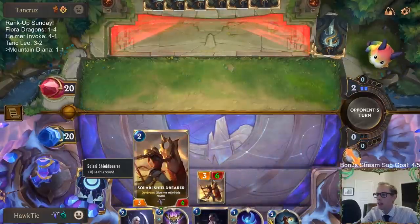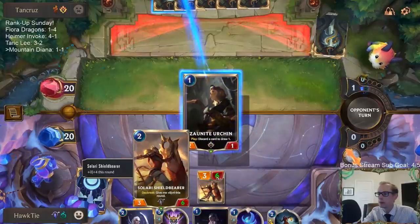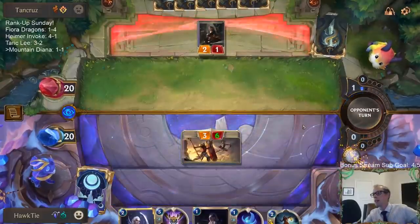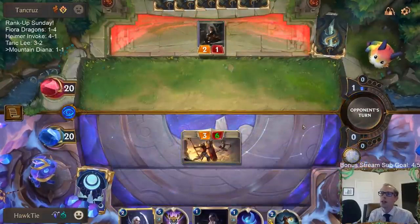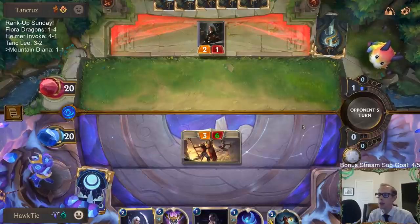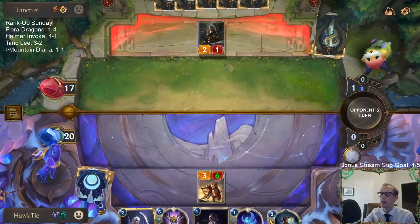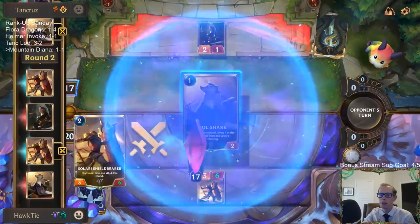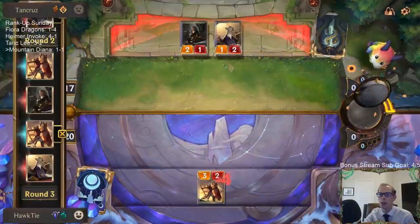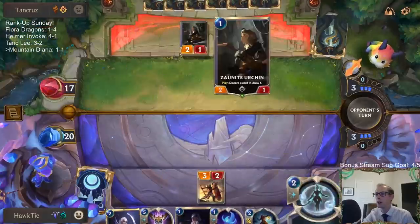I'm waiting on Diana until I see Fizz — that's what I want, to be able to take out Fizz with Diana. I love playing this on an offensive turn. Discarding Jinx — that must be a hand filled with other Jinxes and top-end cards. Actually, the Jinx could have been the Ephemeral card from the Pool Shark they played last turn — the Fleeting card.